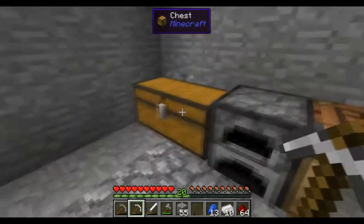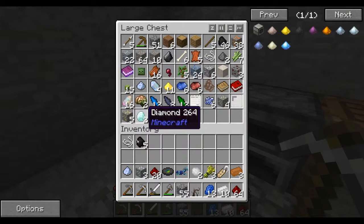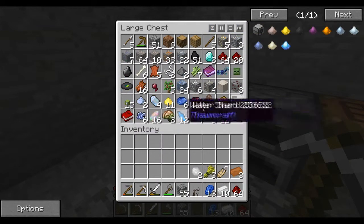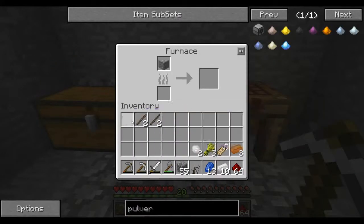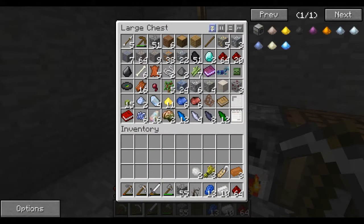Right then. As you can see, I've got a lot more stuff now and we are back at home. I found some diamonds, because that's awesome. I found a spawner as well and got a few bits from that. So what I want to do is — well, first of all, I need some iron.